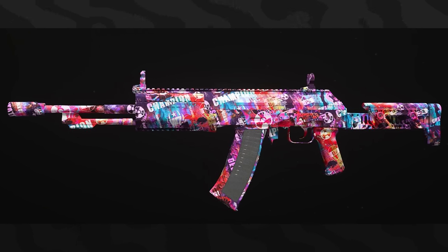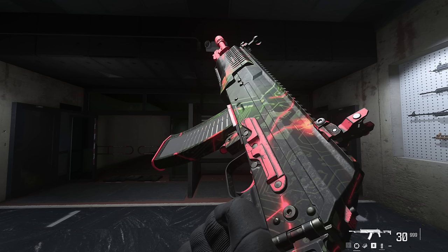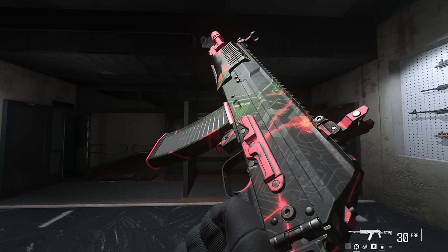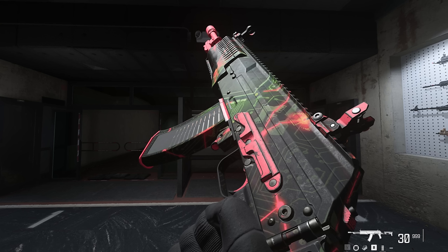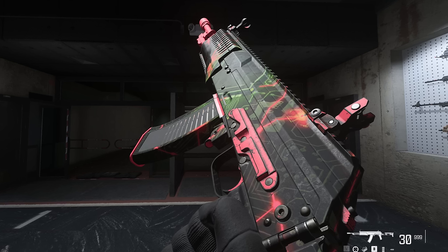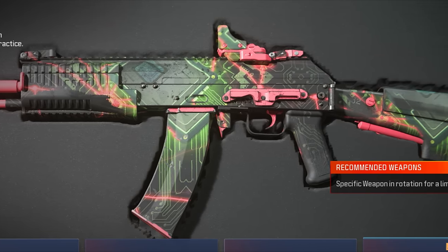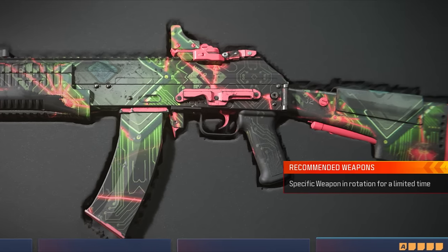The next camo is called the Welcome to the Mainframe camo. To unlock this, you have to do the daily logins with the biometric scanners on Rebirth Island — there are 10 of them spread around the map. You have to go there every single real-life day and scan it to get a key card. As long as you scan the biometric scanner, it counts for the day. Every couple of days you'll get a reward, and the final reward at 27 days will unlock this brand new camo.